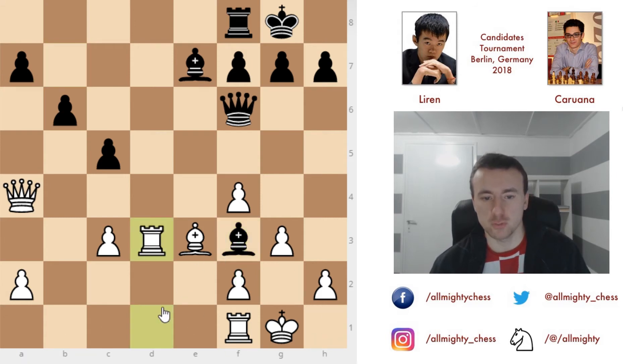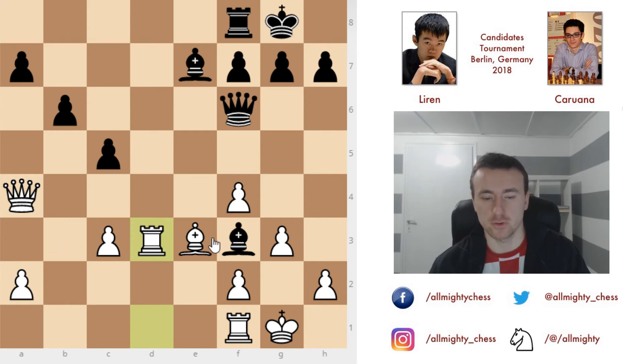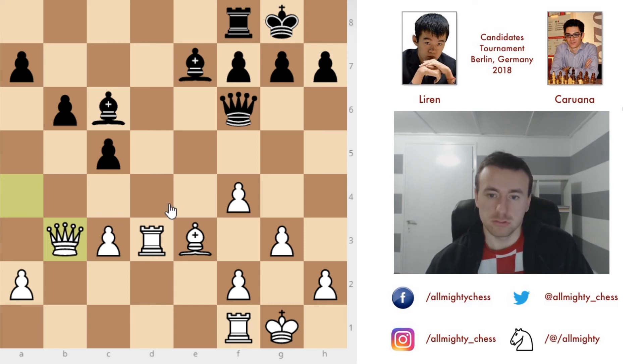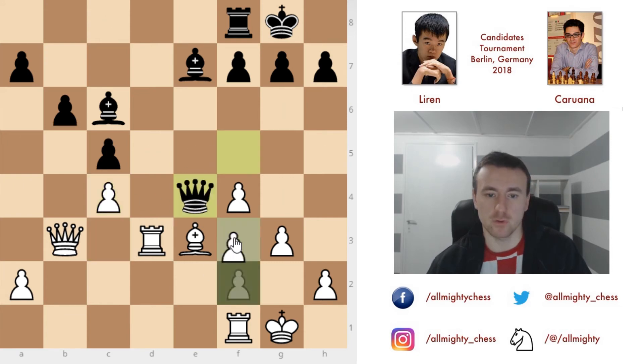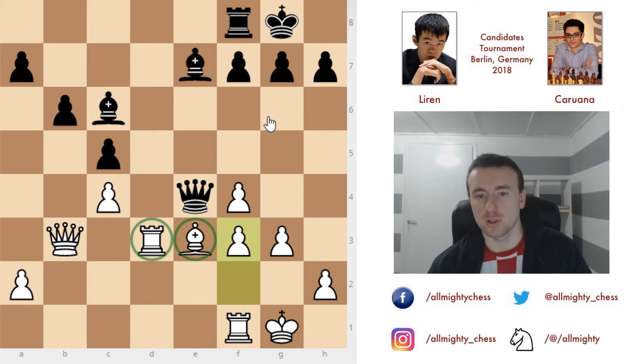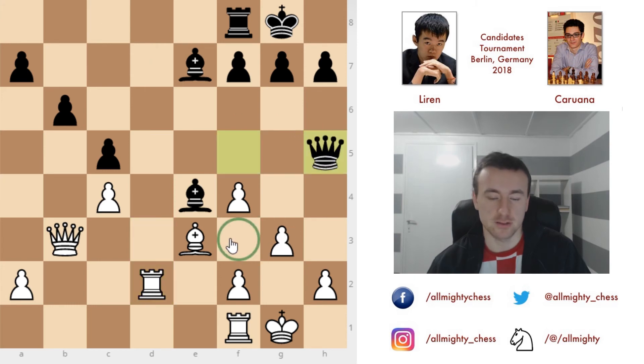Caruana played bishop to f3 so the queen doesn't take on a7 with tempo, and so that f3 isn't pushed. We have rook to d3, moving the rook out of harm's way. Why not bishop to e2? After the rook moves and you take one of the rooks — after a move such as rook to d8, this is a drawn position, and Ding Liren didn't want that. Caruana didn't want that either. So after rook to d3, he played bishop to c6, then queen to b3, and now queen to f5 attacking the rook. Ding Liren stubs this with the simple c4, and if you play queen to e4 now, f3 defends the bishop and rook, and white is in a better position. So instead, bishop to e4 first, rook to d2, and queen to h5.